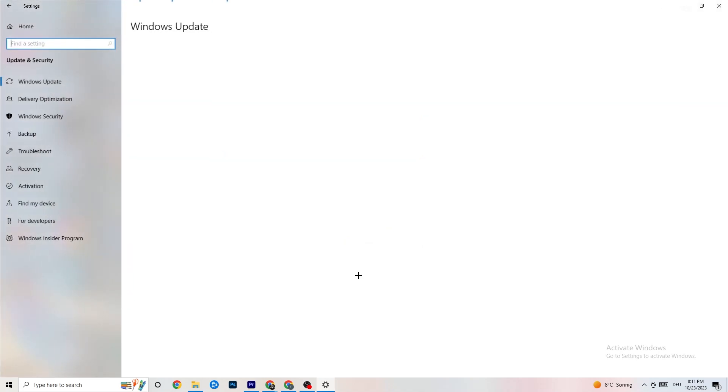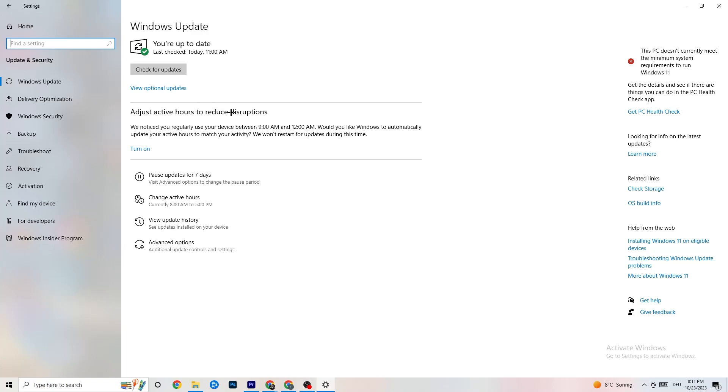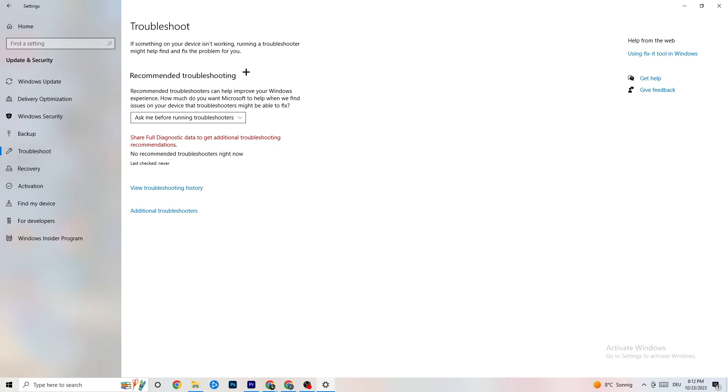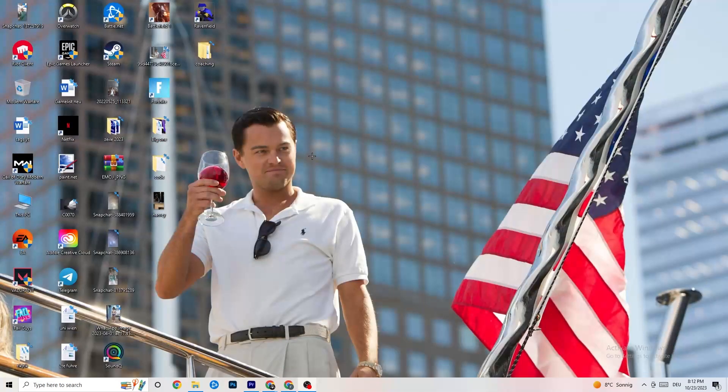Go back to the main Settings and click on 'Update and Security'. Stay on Windows Update and check for updates — I really recommend keeping Windows updated because it increases your system's performance and helps with all kinds of issues. Update to the latest Windows version. You can also go to 'Troubleshoot' to let your own system search for problems — sometimes it finds something, sometimes it won't, so just try it out.